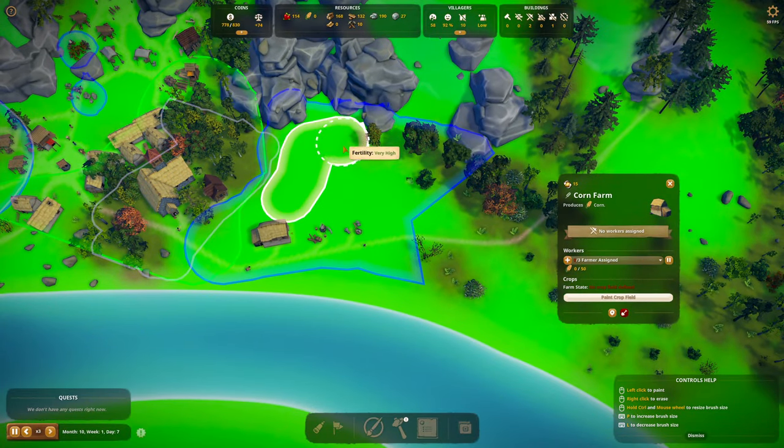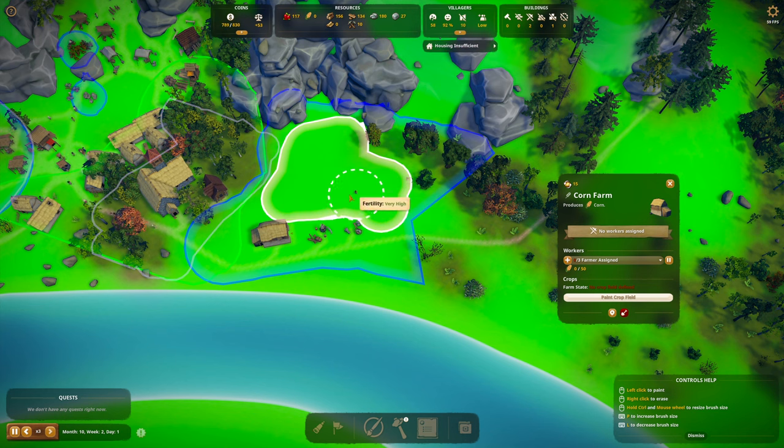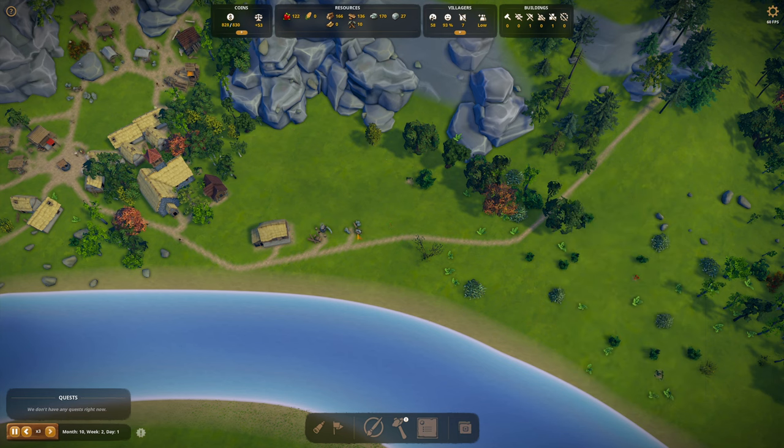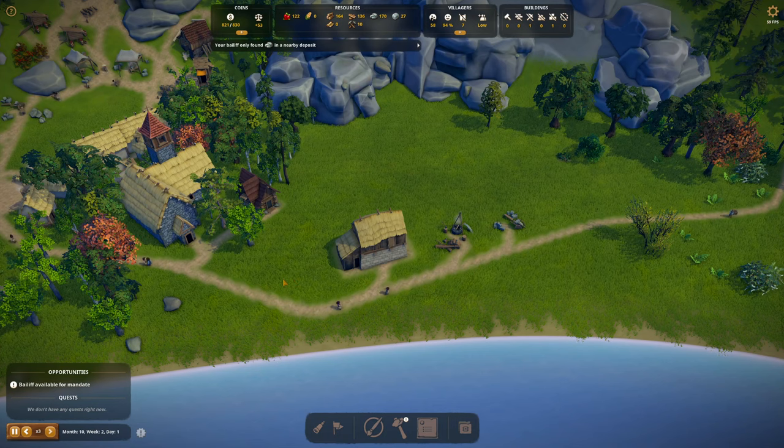Here's the corn farm — let's paint the cornfield. I don't know how much field you need, but this whole area is cleared out so let's plant some corn! Our three farmers are going to be Mog Tilled, Ravenild, and Marjorie. Maybe you can build a house right there.